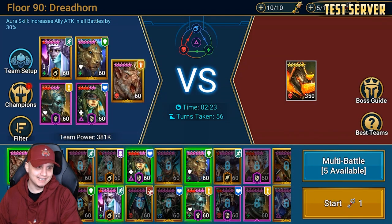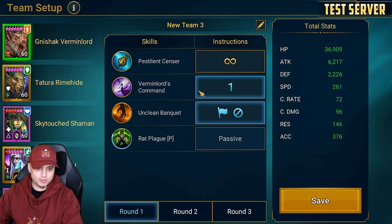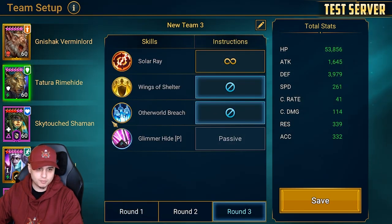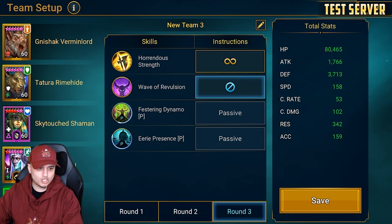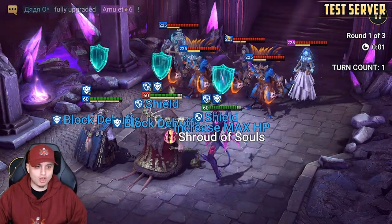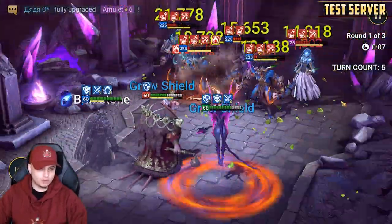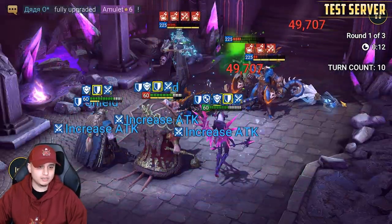In terms of skill priority setup: on round three we're going to block off the A2 to prevent unwanted bomb debuffs on ourselves. First priority is Duchess, second priority the bomb abilities, and we block off the A3 just for the Giant Slayer procs on Vogov. This is another team I did for the hardest stage of Doom Tower — Griffin in this rotation. So we've got Griffin 90 for the magic affinity and Nishak is going to come through and absolutely shred.